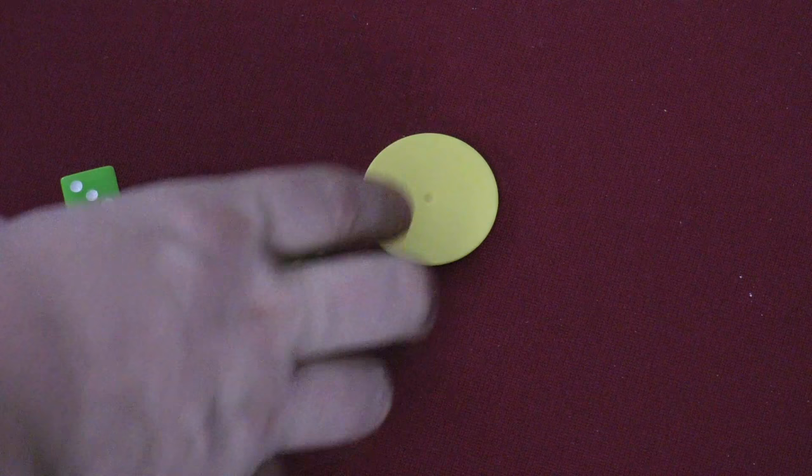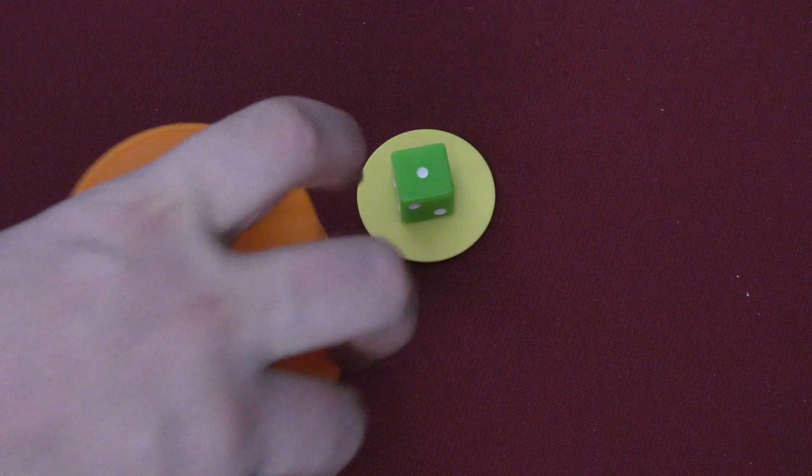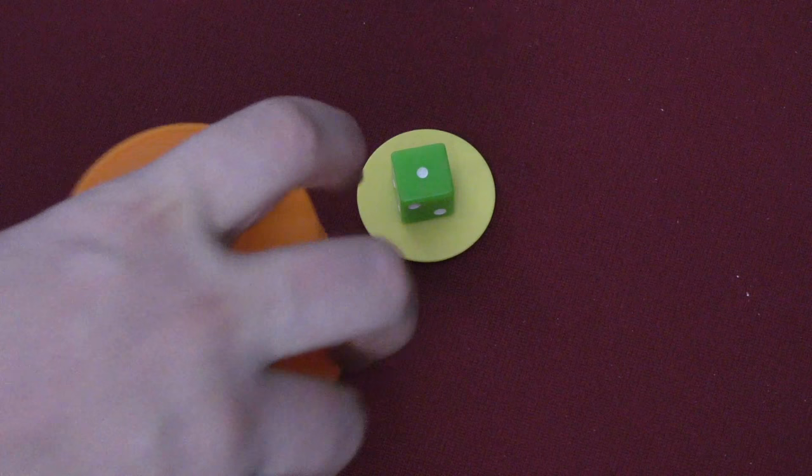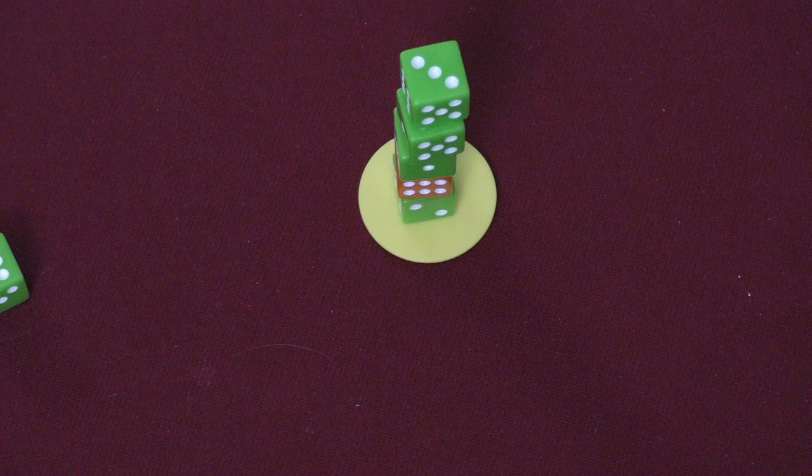We're going to pretend they're using the same dice — a one. Great. Now on top of a one, I can put a two. So the next player — let's pretend the next player is orange — is going to roll dice here. They got a two. They place a two on top of the one, but they're done. Then the next player can place the three, and the four on top of that, and the three on top of that, because you can always go up and down one.